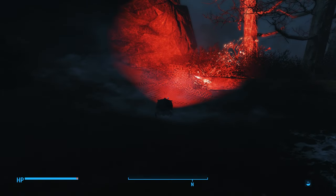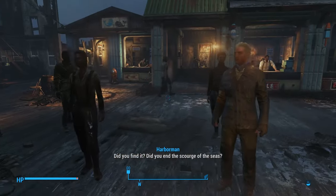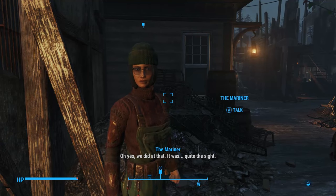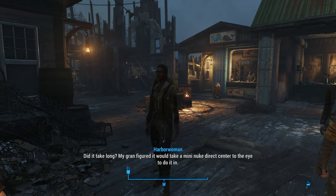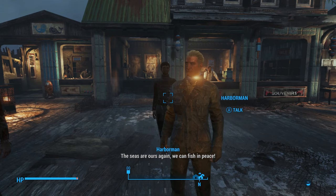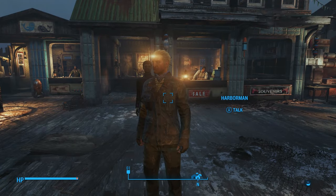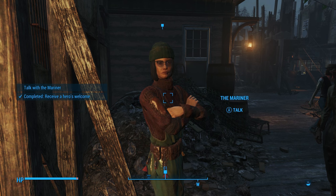We head back to Far Harbor and make it the stuff of legends. The harbor folk are thrilled — they ask if you ended the scourge of the seas. The Mariner spins a heroic tale: they set sail, there was a terrible fight, and yes, they did kill it. The crowd cheers — the Red Death is no more, the seas are theirs again. One resident asks if a mini-nuke direct to the center of the eye would have done it, and the Mariner says that would have worked, but they made do. I think she deserved that legacy — the alternative is getting mocked. For a dying wish, she'll finally get the credit she deserves.